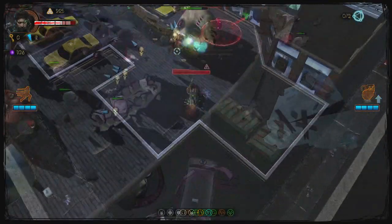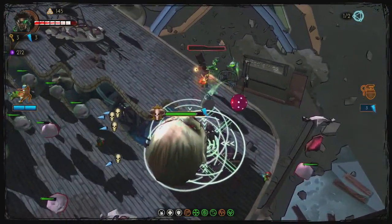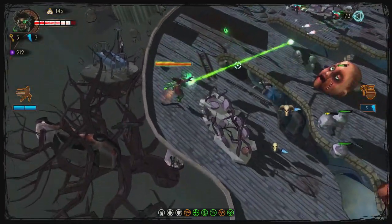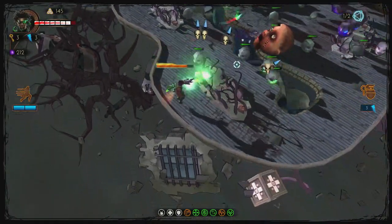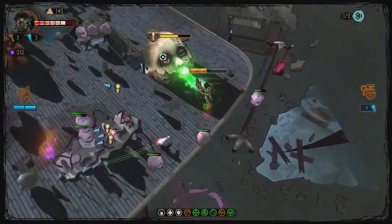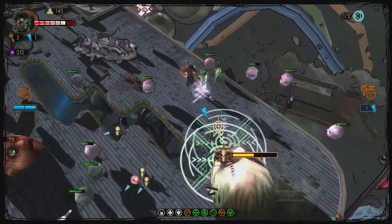There's also the Shadow Walk ability that you can use with L1, which lets you teleport quickly around the area. You'll still have to use charges in order to do these, and each character has a different version of it. One character creates clones of themselves that distract enemies, and another one causes explosions once they come out of it.